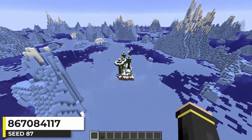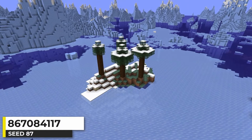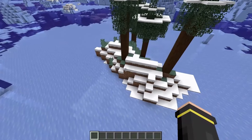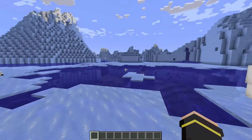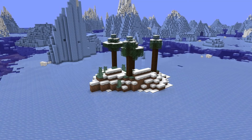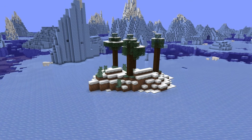This island looks pretty cold — it's a snowy taiga island surrounded by icebergs of a frozen ocean. With the snow on the island it fits right in with the icy ocean, and I had a bunch of polar bears around the area. Sometimes I find islands in frozen oceans where the biomes don't fit in with the cold-looking area, but this one works really well.